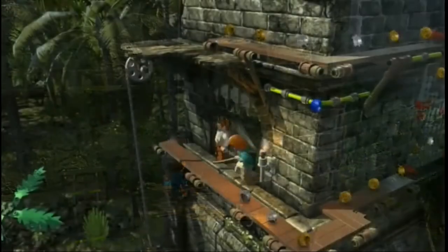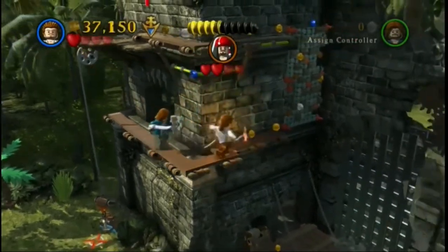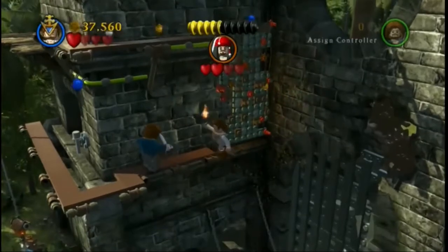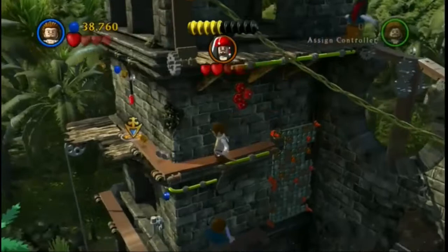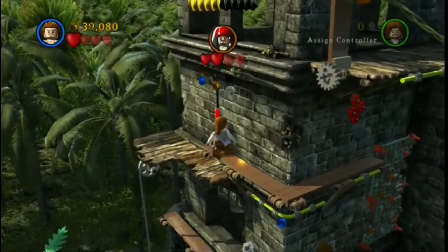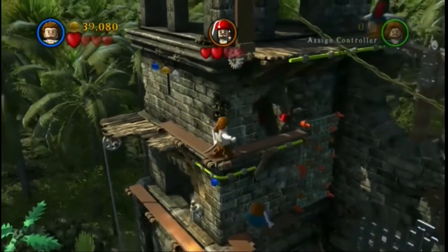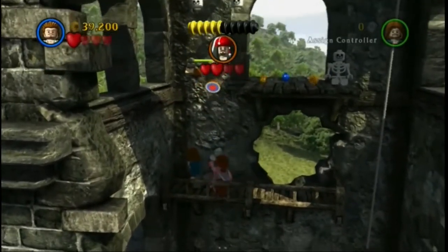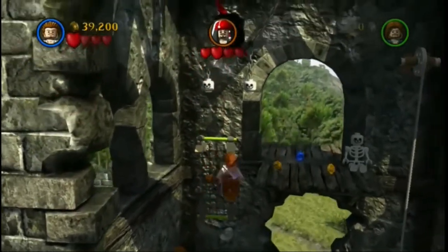We're going to follow Jack out. Now you're going to want to grab the torch because you're going to need it in a minute to blow up the dynamite. Having a bit of difficulty getting on the climbing wall. Going to blow it up so that we can get up. Now you're going to use Will to throw and hit the target to build this climbing thing. And out we go.